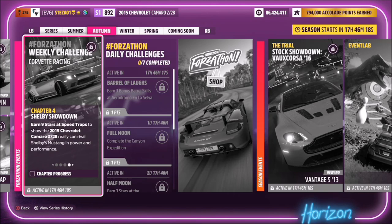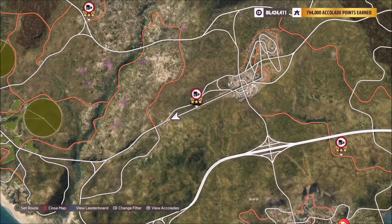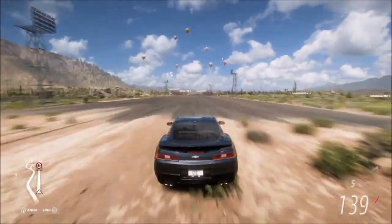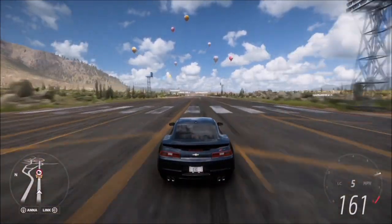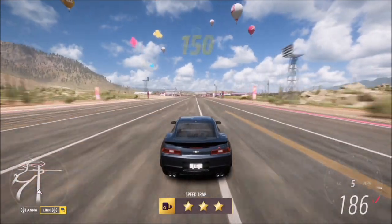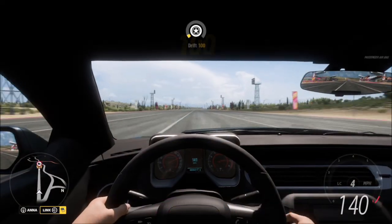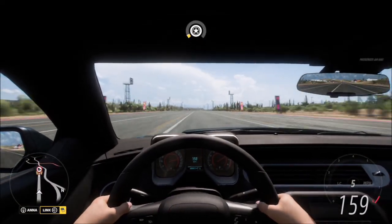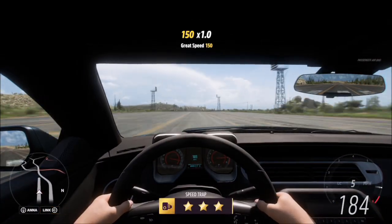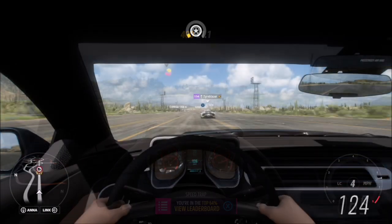The final challenge wants you to earn nine stars at speed traps. You can use any speed trap on the map. Since we're already at the drag strip, we might as well use the drag strip speed trap. It's not necessarily the best one for this car — you need a slightly longer run-up to consistently get three stars — but if you're getting two stars consistently, it still won't take long, about a minute to a minute and a half. You can also use whichever speed trap you prefer on the map.